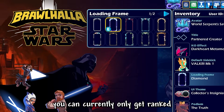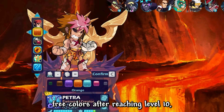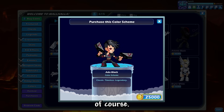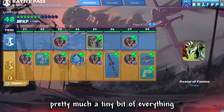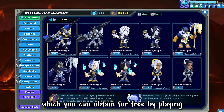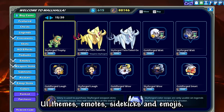Regarding borders, you can currently only get ranked ones for your specific rank. Leveling up legends will grant you different free colors — after reaching level 10 you can buy white and after reaching 25, black, both with in-game gold. You can also use gold to buy seasonal colors like Halloween or Christmas. Every battle pass has a free track where you can obtain a little bit of everything except borders and UI themes. The rank shop lets you use glory, which you earn for free by playing ranked, to buy colors, weapon skins, UI themes, emotes, sidekicks, and emojis.